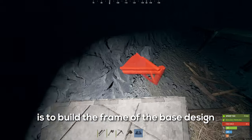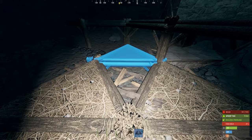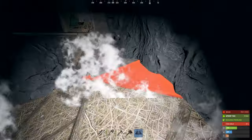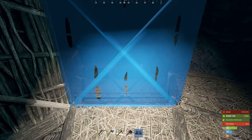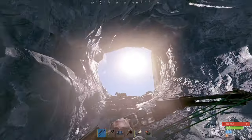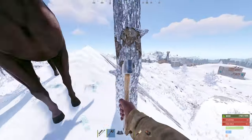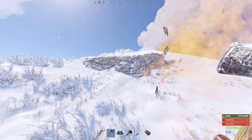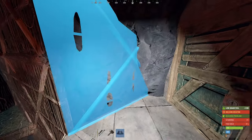The base is one step closer to becoming unraidable. Now the next step is to build a frame with the base design before I start upgrading anything. Let's start with the foundations, now the walls. We do not have enough wood to continue building, so let's get some more. I went outside to farm more wood to finish building the frame. Alright, 4k wood — that should be enough. Now let's get back in our little cave and finish off the walls.